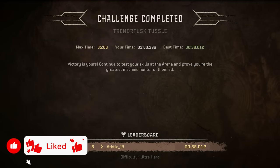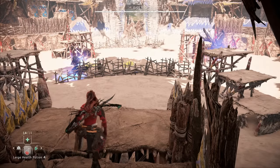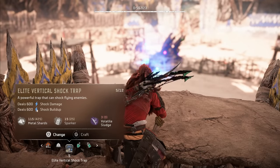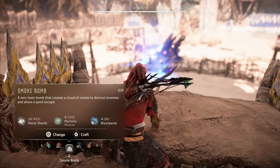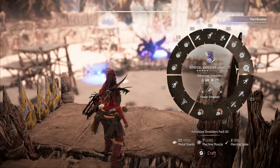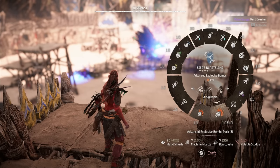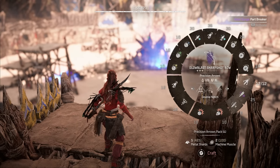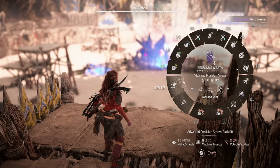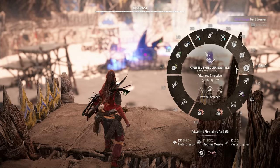Next up is Dreaded Encounter — one dreadwing and two spike snouts. We craft five elite vertical shock traps, grab our healing potions, and switch to smoke bombs. We're going to rely on advanced shredders a lot in this one, particularly using the Power Shredder weapon technique — you'll see me kill one of the spike snouts with just three power shredders. We also use our bombs a lot to deal damage. We have two sharp shot bows, the Glowblast and the Delta, both of which I'm switching to the Focus Shot weapon technique.